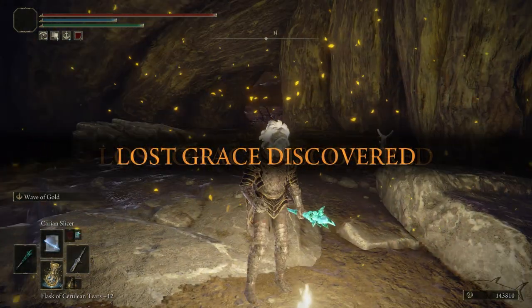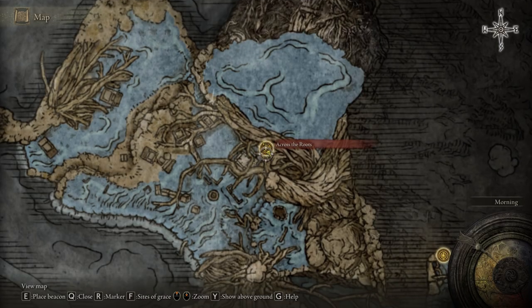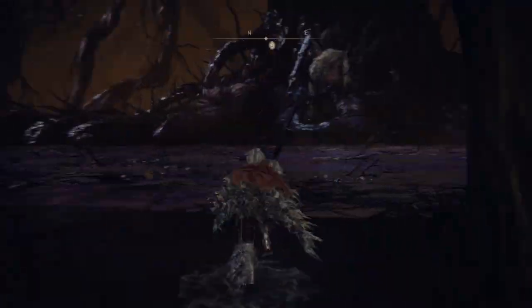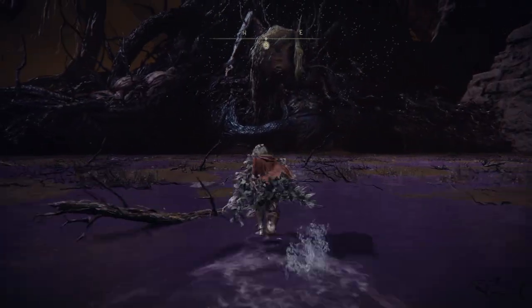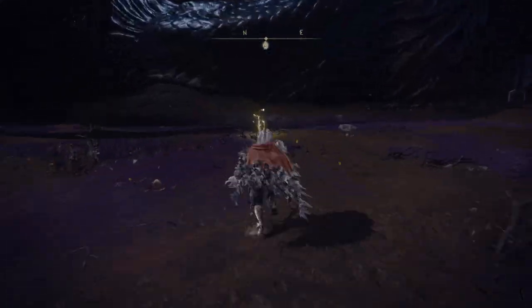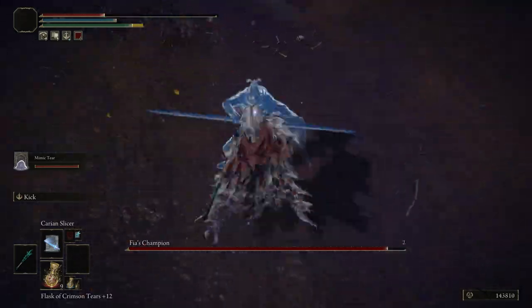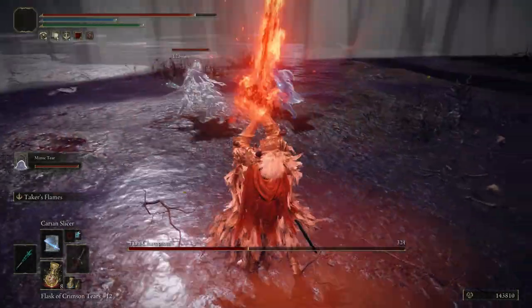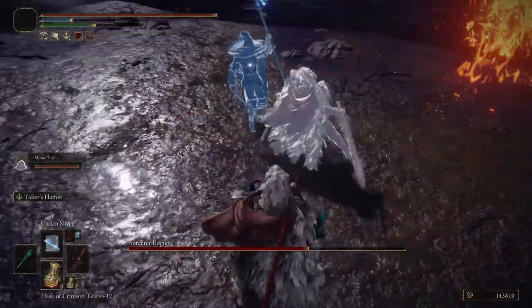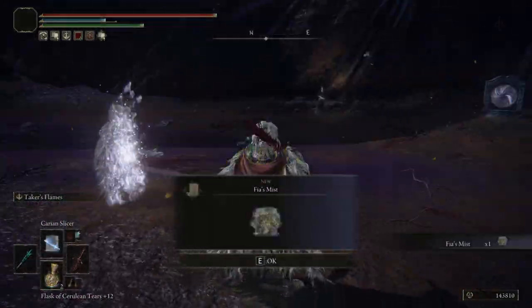After you reach this site of grace, enter Fia's location inside this big area — it's like a lake near a lot of trees. You have to defeat Fia's Champions. In total there are five champions. The first two are very easy, but the next ones will be a pack of three, so be careful. You can use your Mimic here to fight them — that might make your fight a little easier. Defeat the champions and you're going to get Fia's Mist.